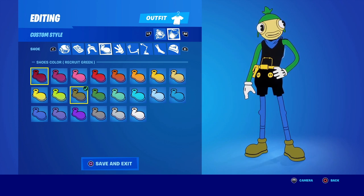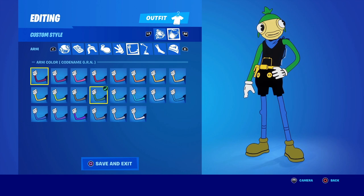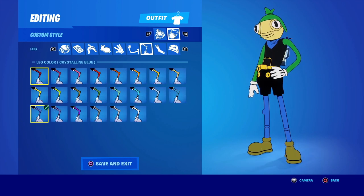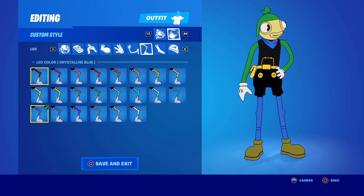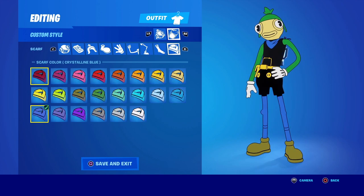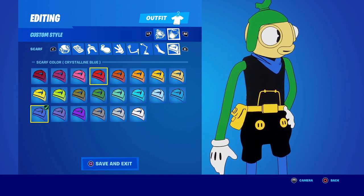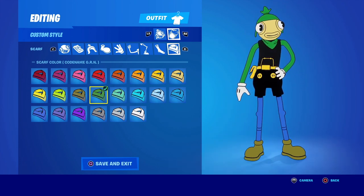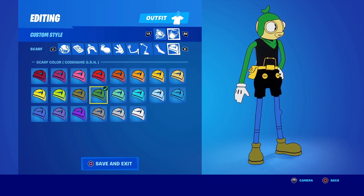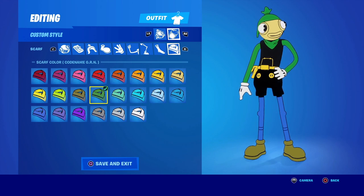The shoes stay the same as Mario — that recruit green, almost brownish army green. Gloves stay white. Arms get the same green as the hat. Legs stay blue to represent Luigi's overalls, same with the socks. For the scarf, the redditor went blue but you can go green — and green actually looks cool since Luigi has a green shirt, not blue. So I'm going green.